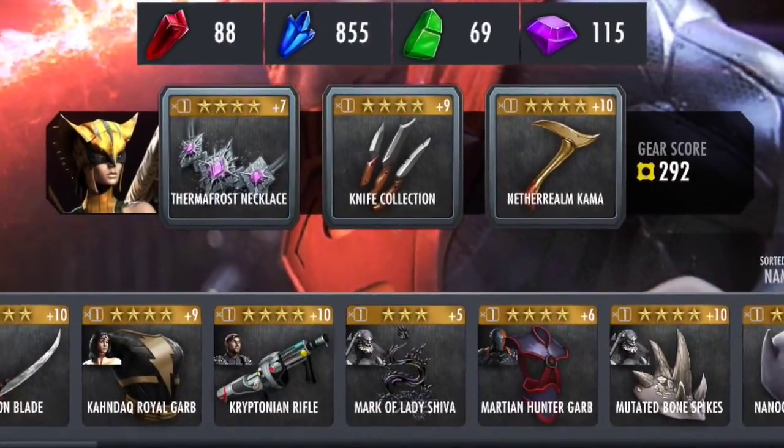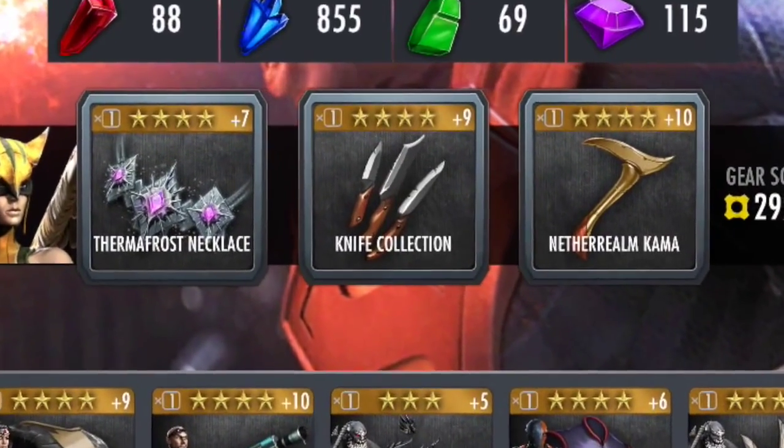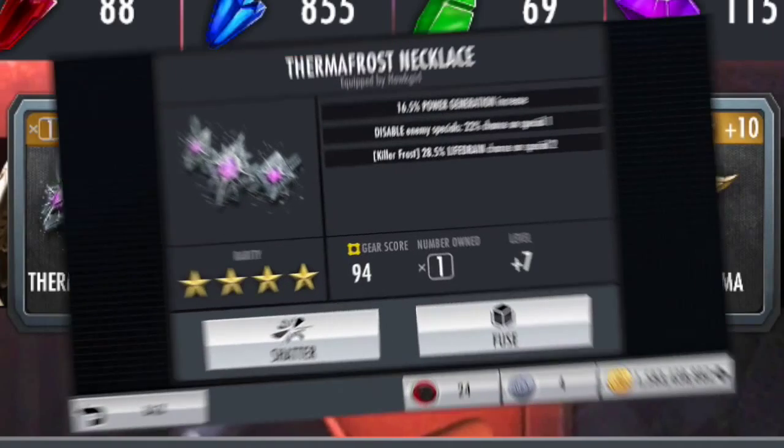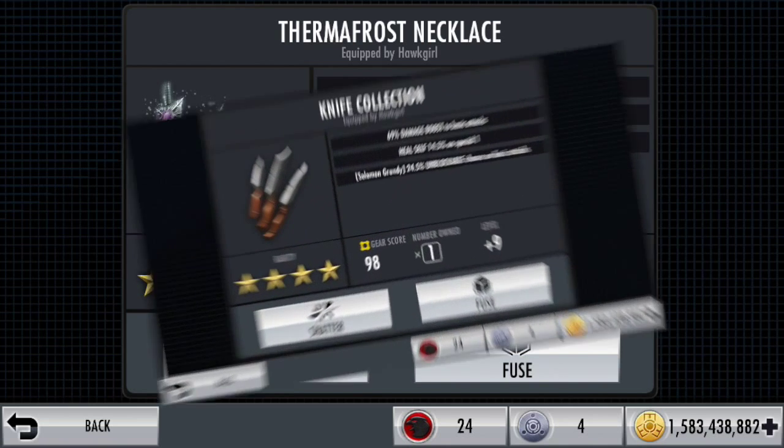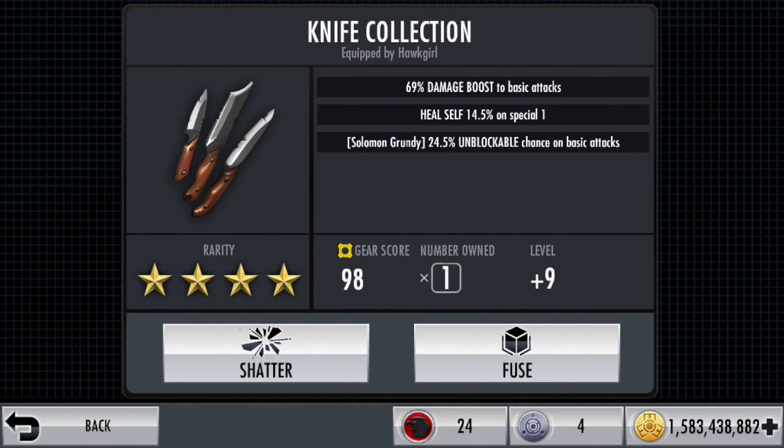Take a look at the first fight — there's my lineup. There are some Hot Girl gear cards that are fair use. I'm using my old Hot Girl on the new Hot Girl, getting power generation and a chance to disable enemy specials on special one. I've also got self-heal on special one and increased damage boost.